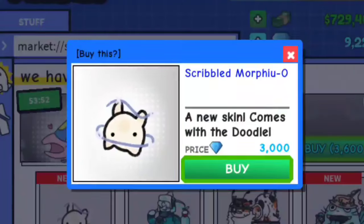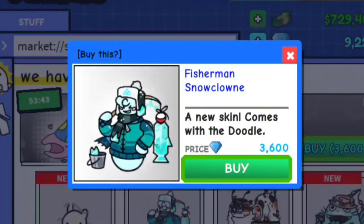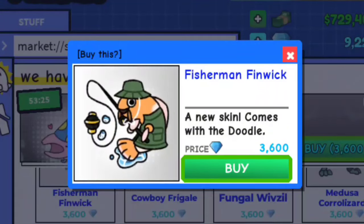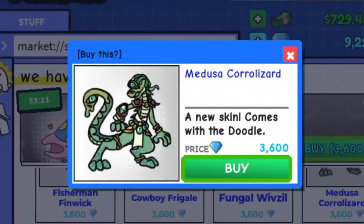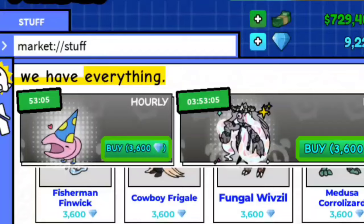Pretty cool, huh? We got a Scribble Morpheu for 3k gems! We got a Fisherman Snowclown for 3,600 gems! We got a Fishercat Nianto for 3,600 gems! We got a Fisherman Shreeze for 3,600 gems! We got a Fisherman Fenwick for 3,600 gems! What's with all these fishers? Cowboy Freak Ale for 3,600 gems! One Guy Wiz-Ville for 3,600 gems! Deuce the Coralizard for 3,600 gems! Time-lapse Kaleidoskunk for 6k gems!